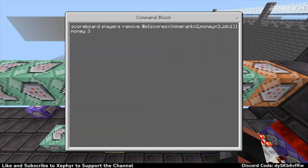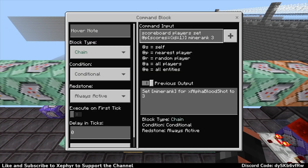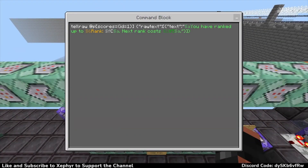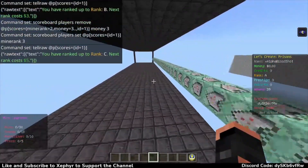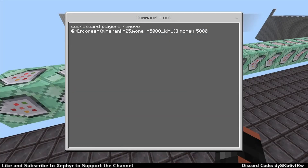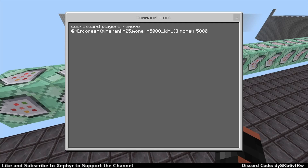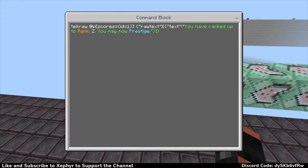This one is for the next rank - if they are mine rank two which is B, and if they have three dollars or more and are player one, then it will remove three dollars from the money scoreboard, then set them to C which is rank three, and tell them in chat that you have ranked up to rank C, next rank costs five dollars. It goes like that all the way down the line, and at the very end at Z - this one is if they are mine rank 25 which is Y, if they have five thousand dollars or more and an ID of one, then it will remove five thousand dollars, set them to mine Z which is 26, and tell them you have ranked up to rank Z, you may now prestige.